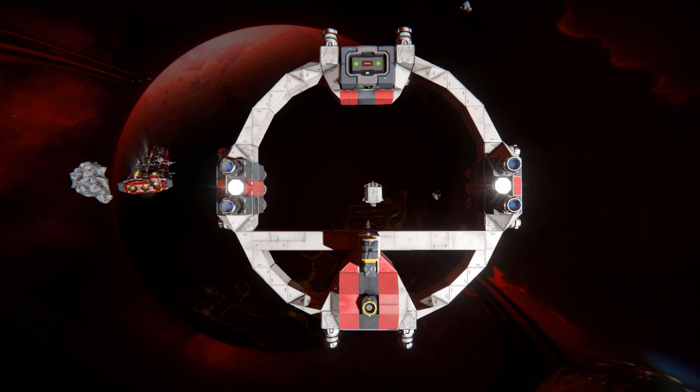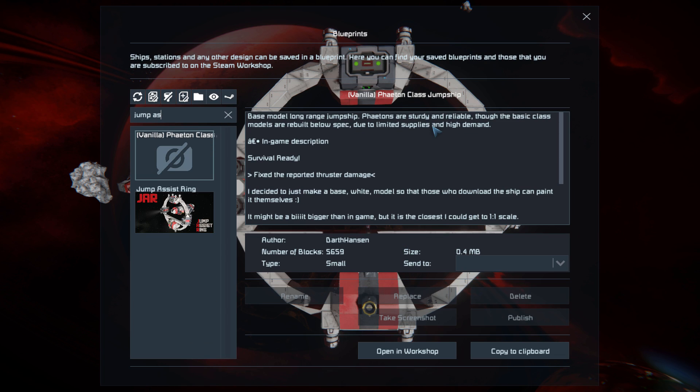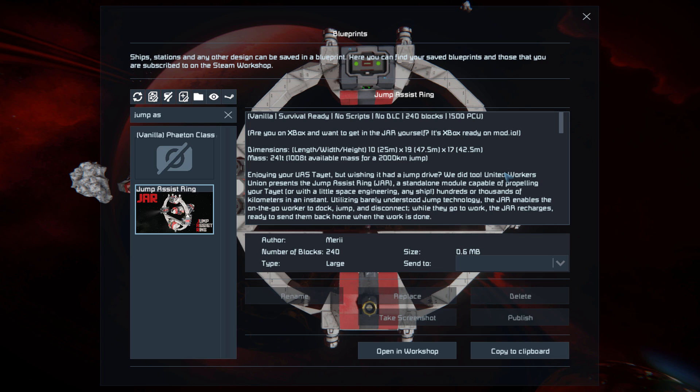It comes with thrusters so you can actually fly around via the ring and turn yourself around to make sure you're lined up in the right direction. It's got its own power source so you don't have to charge it up yourself - you can just drop it and leave it and come back to it when you need to jump. You can find the jump assist in the spawn menu by pressing F10. This thing is only 240 large blocks and it uses no scripts, no mods, and no DLC packs.